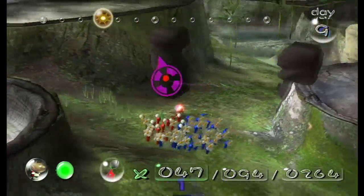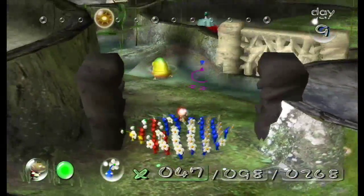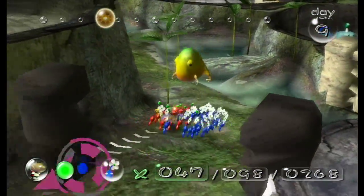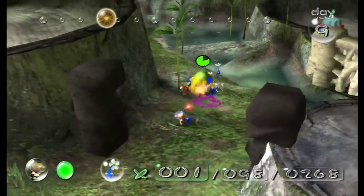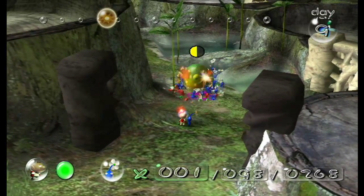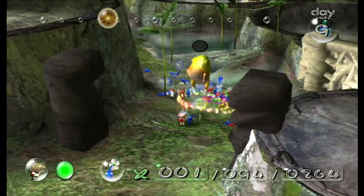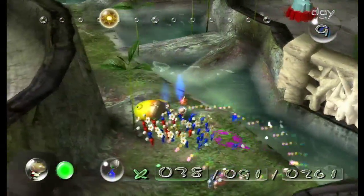Only needed three more bombs — so it was actually four bombs needed. Of course this is merely a shortcut so it was kind of a waste of time to begin with, because there really is not that much need for me to get that shortcut. Of course it's always at the last second that these Woollywogs manage to jump. Thanks to that I lost roughly two or three Blue Pikmin.